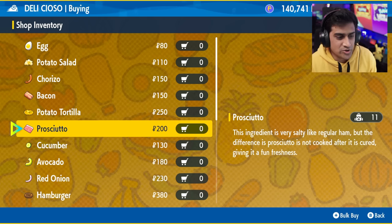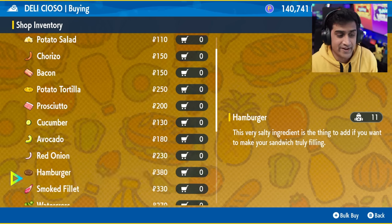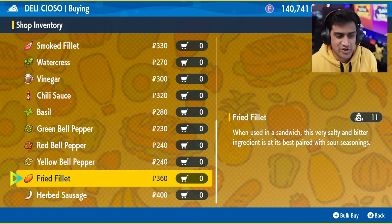Things that you need are like prosciutto, bacon, cucumbers, avocado, red onions, hamburgers, smoked filet — all the ingredients basically on this chart you can pick up. There are a lot of very easy ingredients that you can grab over here.